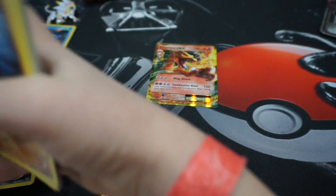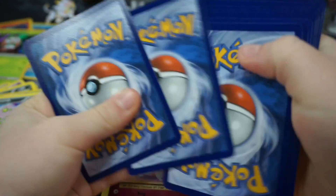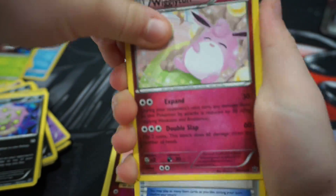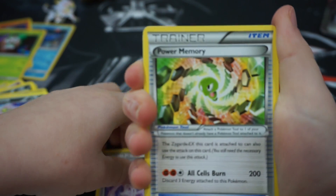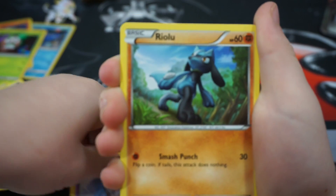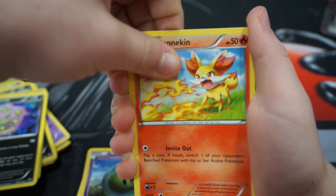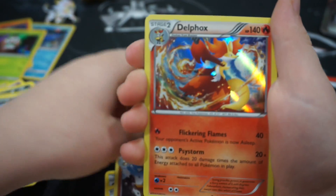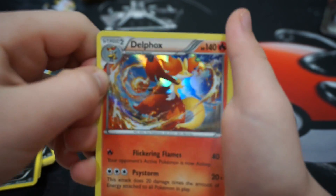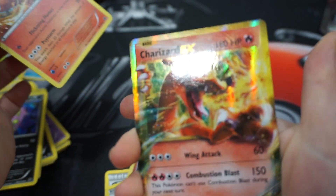Okay, last pack - Fates Collide. Oh my gosh. Alright, here we go - last one. Wigglytuff, Wigglytuff. Spirit Link, Power Memory. Diglett, Wigglytuff, Spoink, Riolu, Solosis. Speaking of Fennekin - we were just talking about her, or him - reverse Marowak and Delphox. That's a pretty nice card too. Not too bad - we pulled one EX. Delphox - I like that card.